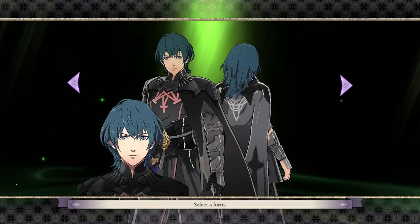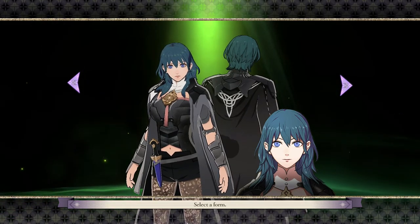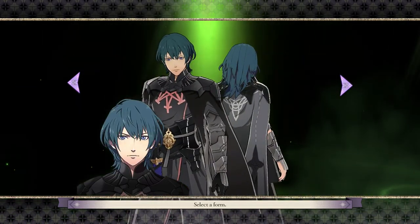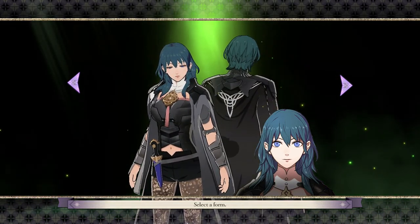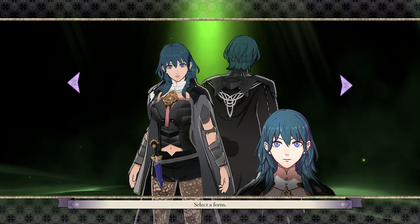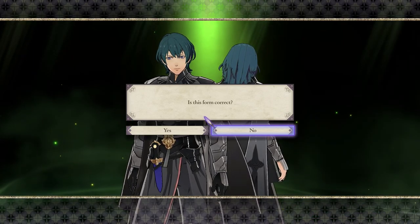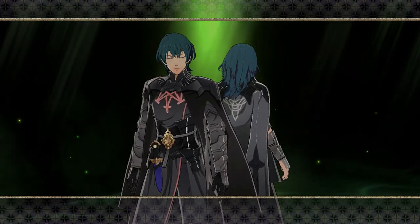And this is kind of the RPG elements coming in - starting to create a character. So you can be a boy or girl. Byleth is the main character, although you can name them whatever you want because they are mute and never get called anything other than Professor. So you can basically be girl or boy and that's pretty much it. I actually probably prefer the girl's character model but I've got a prejudice. I'll just choose Boy with Byleth again and be nice and boring like that.